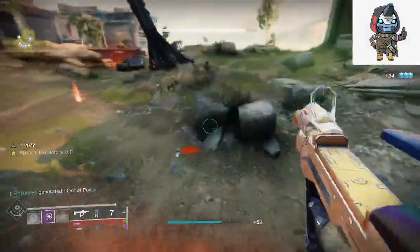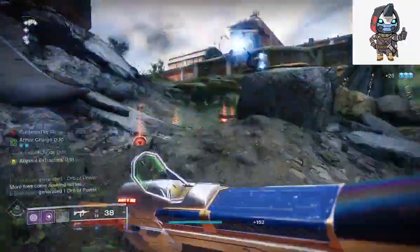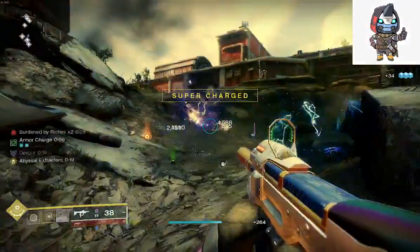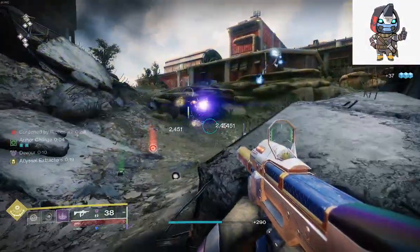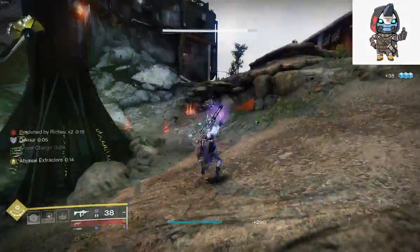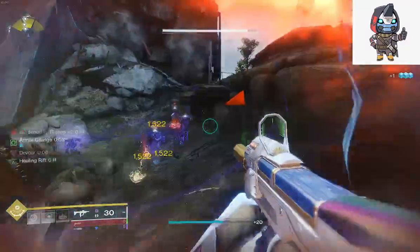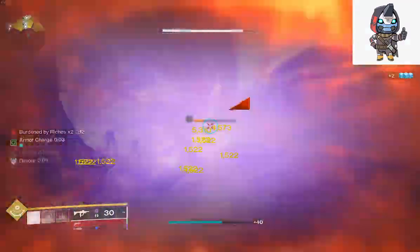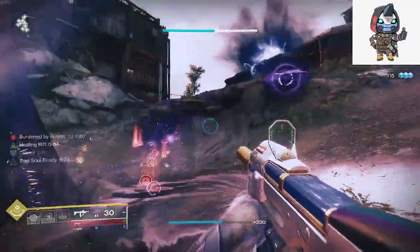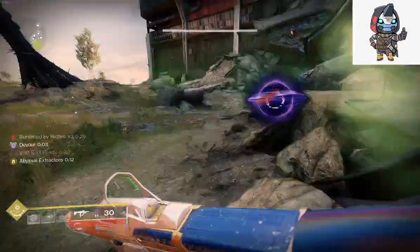This is just a demonstration, I have yet to try it out in in-game content, but the possibilities of the build itself are nuts. As you can see I only have two burden of riches, I got my super out really quick, let the siphon go off, and you can just continuously spam abilities.